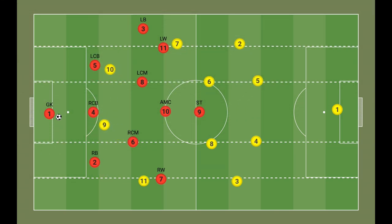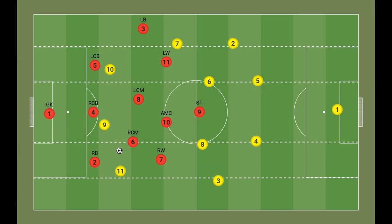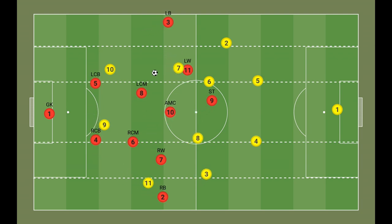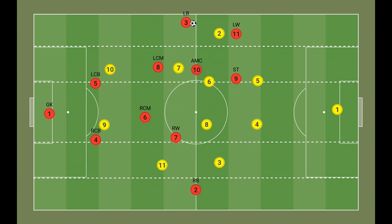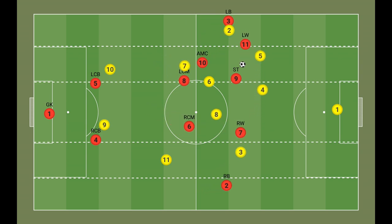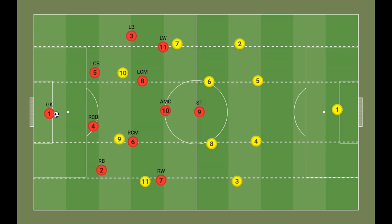Di Zerbi highly relies on possession and passing in order to control the game and allow the opposition less time on the ball. They prefer circulating the ball using short passes and very rarely rely on long balls and direct play to advance the ball. The team were among the highest in Serie A for pass frequency, and what is more impressive is their confidence on the ball and the fluidity they achieve. They always aim to build up from the back by circulating the ball between their four men in defence and the double pivot in midfield, then smoothly transitioning using short passing combinations and a lot of movement.